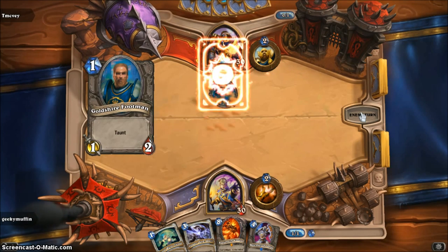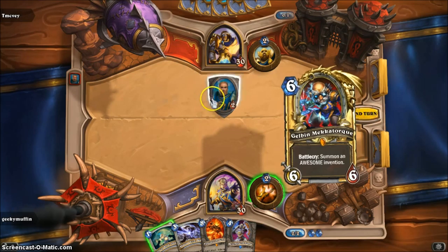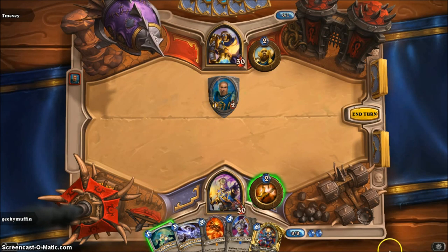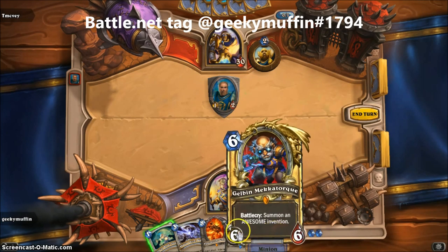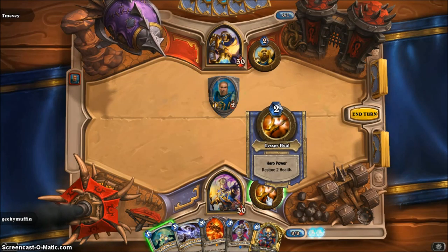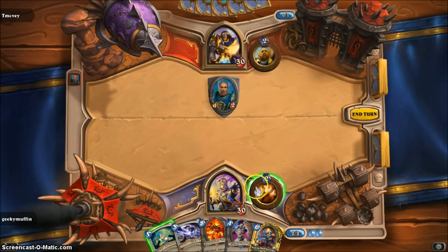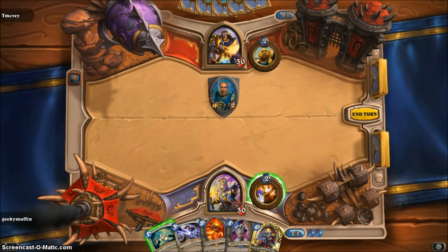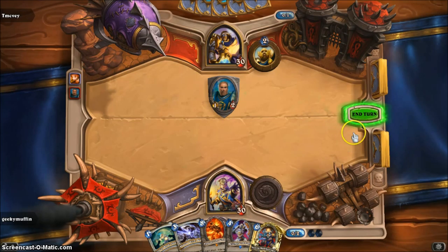The shield around this minion means he has Taunt, which means I have to attack this monster. I have 2 mana crystals but no 2-cost cards, only a 1-cost. I don't have any minions but I do have my special hero power — it's a heal power. It restores health to either my hero or any minion, even enemies. I'll click it and choose myself. Then I used my 2 mana, so I have zero out of two left. I'm gonna end my turn.